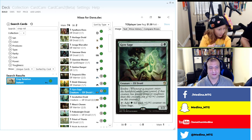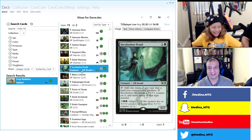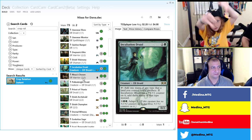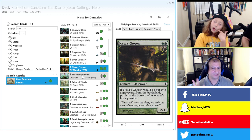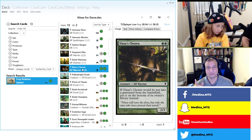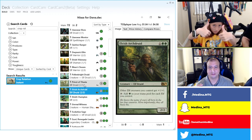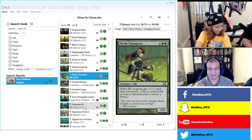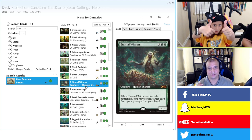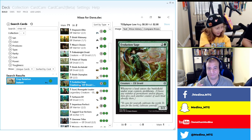Incubation Druid: thumbs down — Dana likes her mana elves to be one mana, the two-mana stuff is out. Nissa's Chosen: we've got to keep it. Pollenbrightdruid: keep. Priest of Titania: keep. Elvish Archdruid: come on, we're keeping that. Elvish Champion: keep. Eternal Witness: thumbs down, not an elf — get out. Evolution Sage: keep.